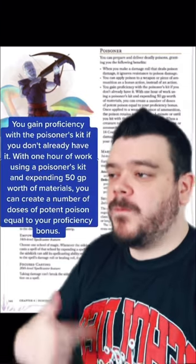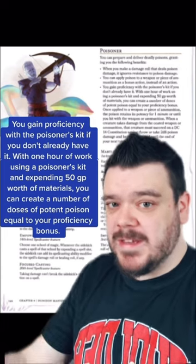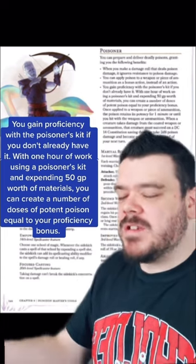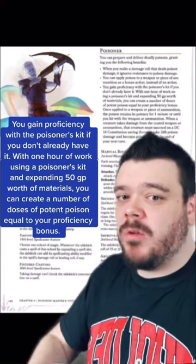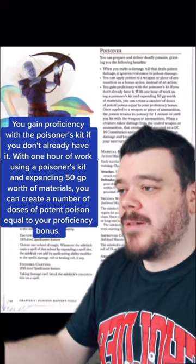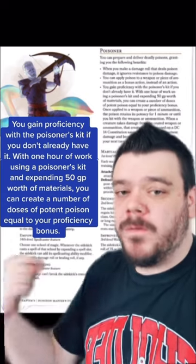This feat also gives you proficiency with the Poisoner's kit, and you have the special ability to use that Poisoner's kit for one hour to make a special poison — but that will cost 50 gold. You make a number of doses equal to your proficiency bonus.